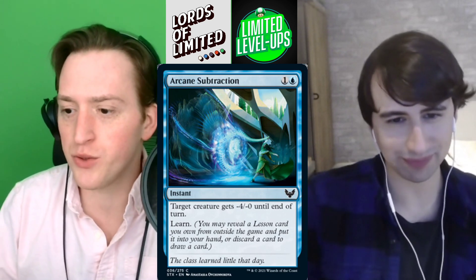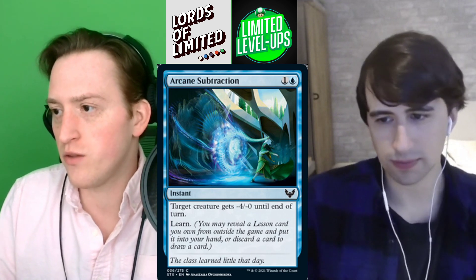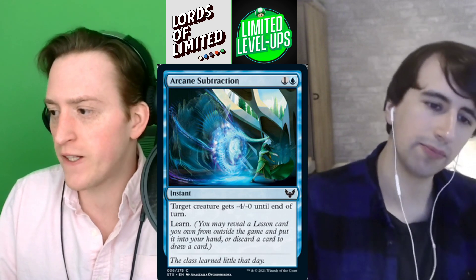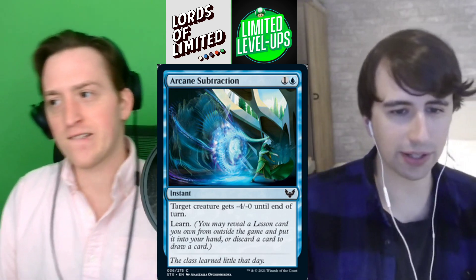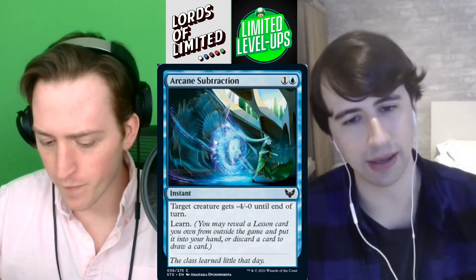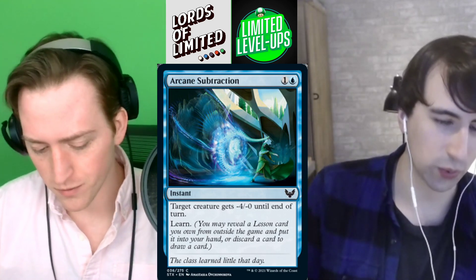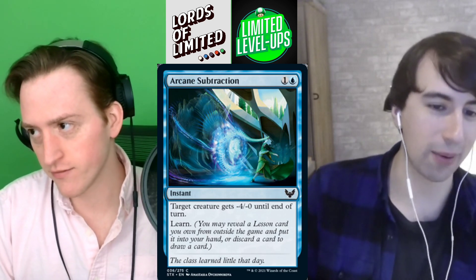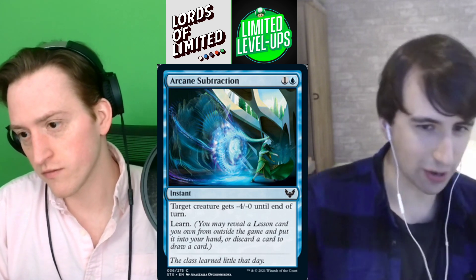This brings us to our blue cards. First up is Arcane Subtraction — one blue for an instant. Target creature gets minus four minus zero until end of turn, and it has Learn. I like this one. These negative four or negative X cards always play a little better than you'd think. Plus when you're pairing it with red or green cards, you're going to have a lot of power on your creatures, and these cards play well with high power creatures so you can eat your opponent's creatures.